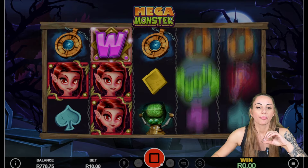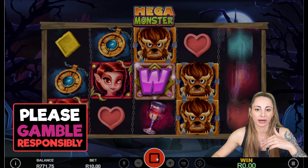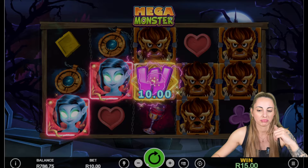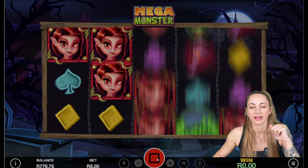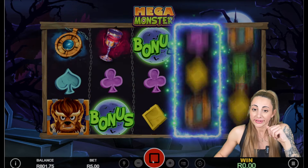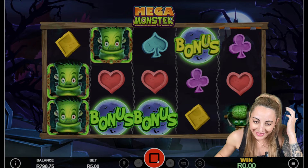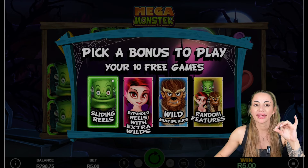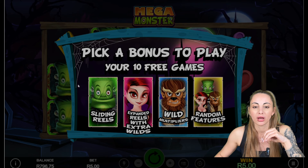Here we have something. Let's try something different with the bet range. We are still above 500 rand, so we are still in the middle, but let's try lowering it down to five to see what happens. This is the key thing — you have to play with the betting range and see what gives you the most. And guys, here it is — we have the bonus feature! You can see that we can pick a bonus to play. We have three free games and you can choose one of the other features.